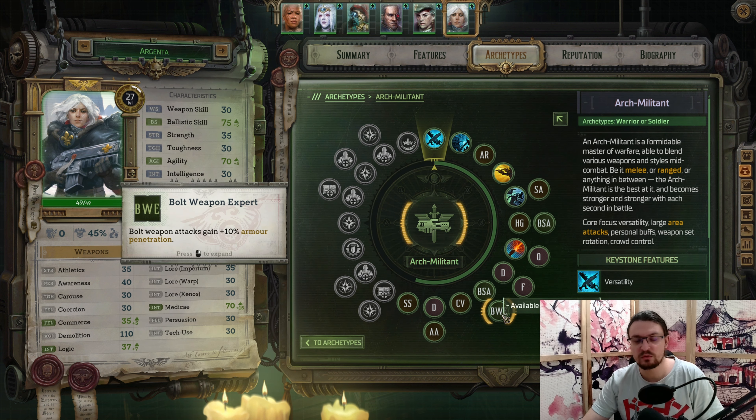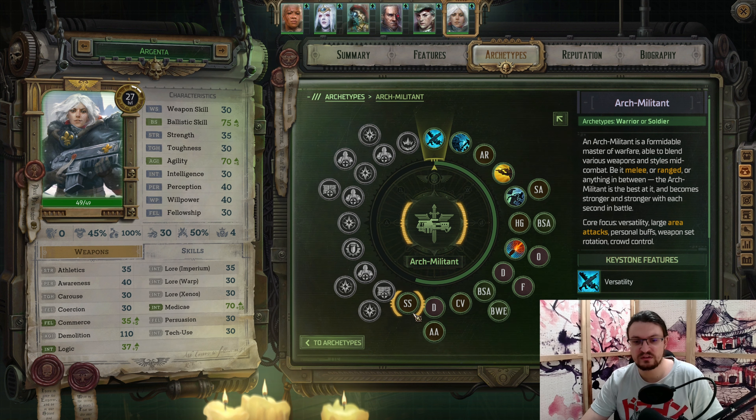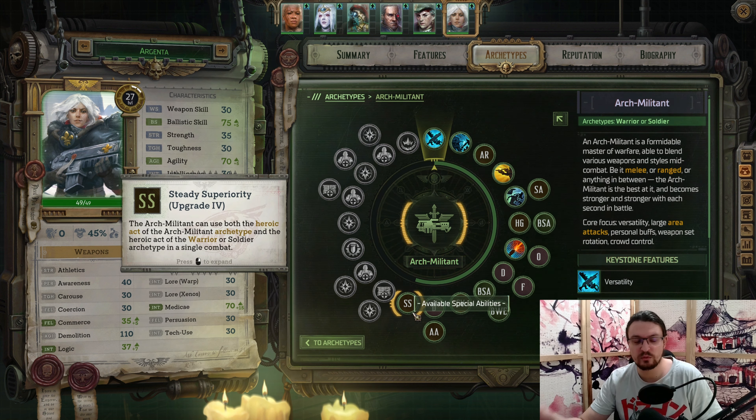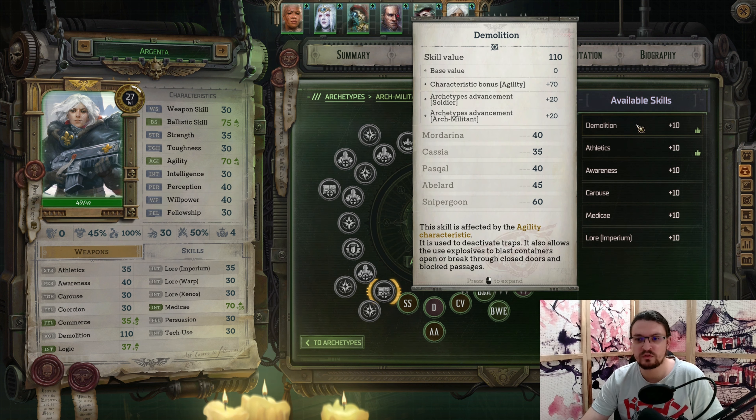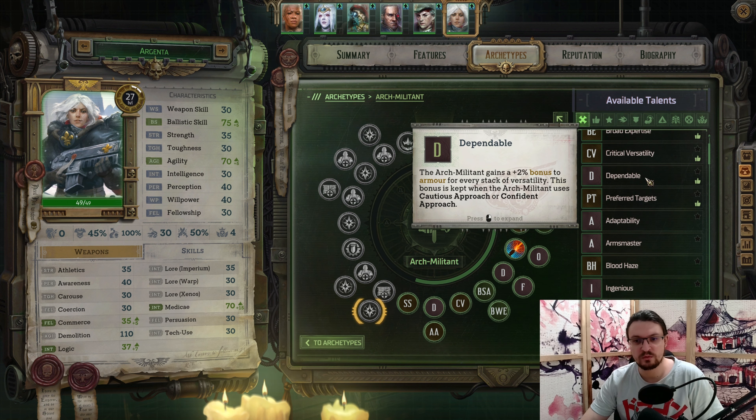Then pick up Ballistic Skill, then Bolt Weapon Expert — the Bolter weapon only has 20 armor penetration, but with this one we get to 30, which is a huge boost to damage especially versus mechanical targets and heavy armor targets. Then we pick up Critical Versatility — for every Versatility point we get 3% critical strike damage. Then Demolition, pick up Agility, then the second upgrade of Steady Superiority — you can use your Soldier and Warrior ultimate ability in the same combat. Then boost your Demolition or Medicae. For the next available talent, pick up Dependable — you stack additional armor based on your Versatility, getting tankier and tankier.